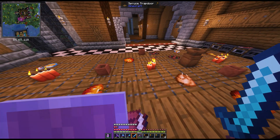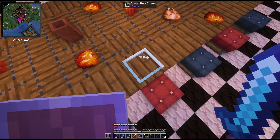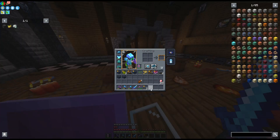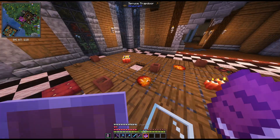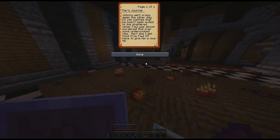Got honey jars, a bit of banana peel - nice touch. Purr's journal - should we read this journal? Let's read it. 'Johnny went crazy again the other day. I'm still baffled that he hasn't been exiled to the shattered lands. Paul was almost murdered over undercooked ribs. Next time I get food from Paul I'll have to give him a nice tip.'